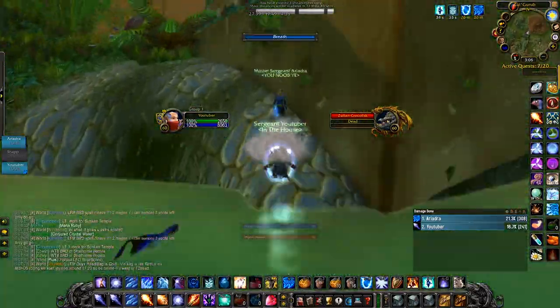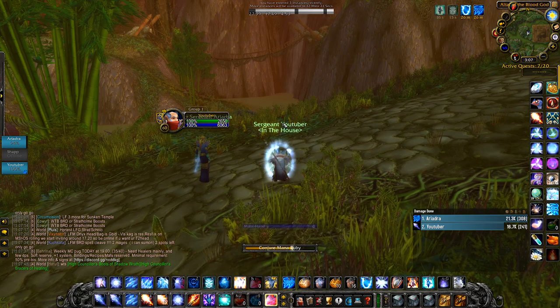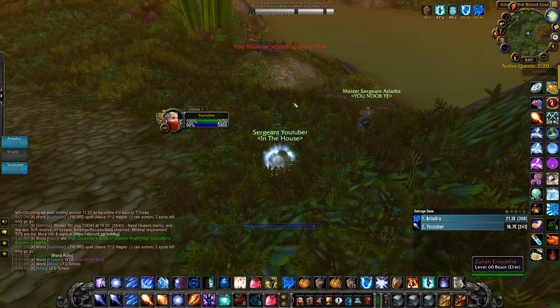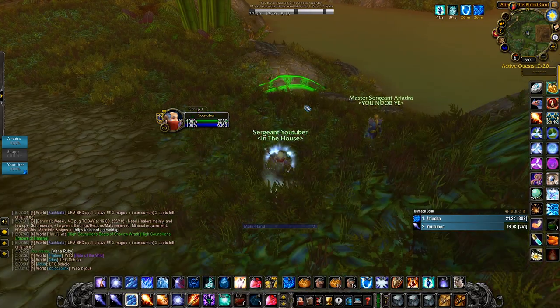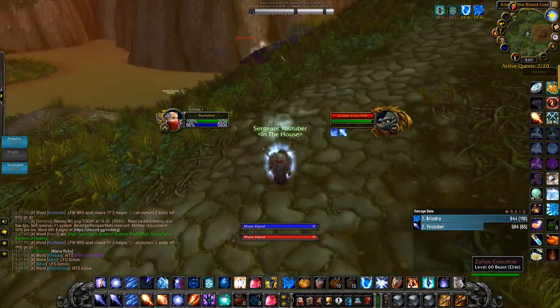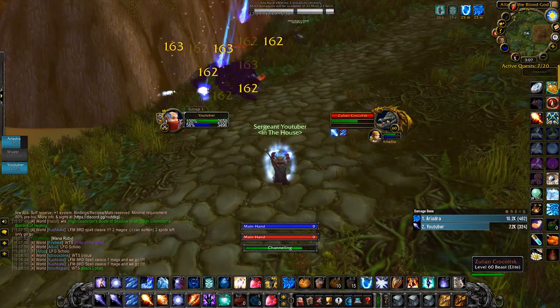After the first pack is cleared you jump across the water to the second pack of crocodiles, where you do the same thing again and kill them. It is possible to combine packs 1 and 2, but we choose not to do that just yet. Once you get this down you have 4 more packs, but you'll do them in 2 pulls — so 2 pulls of 2 packs each. There are roughly 8 crocodiles in each pull.